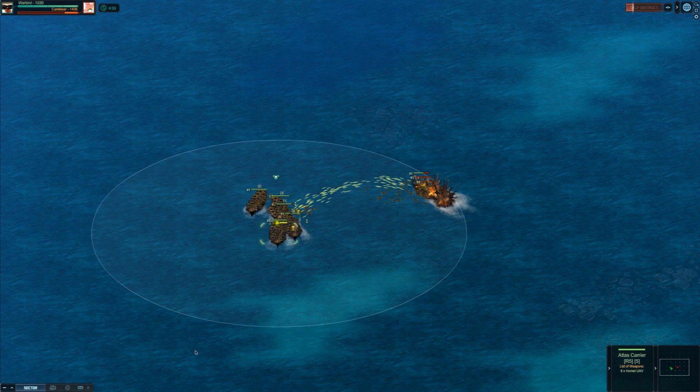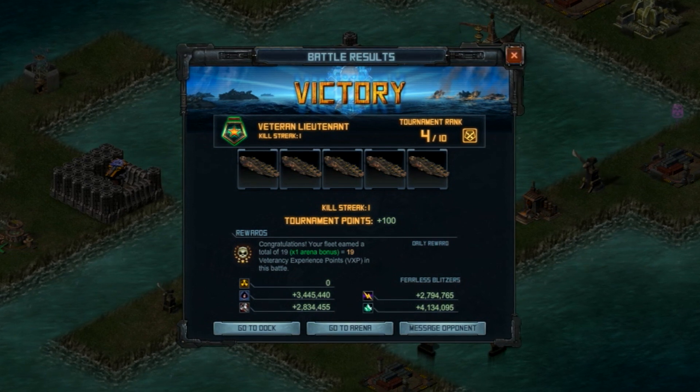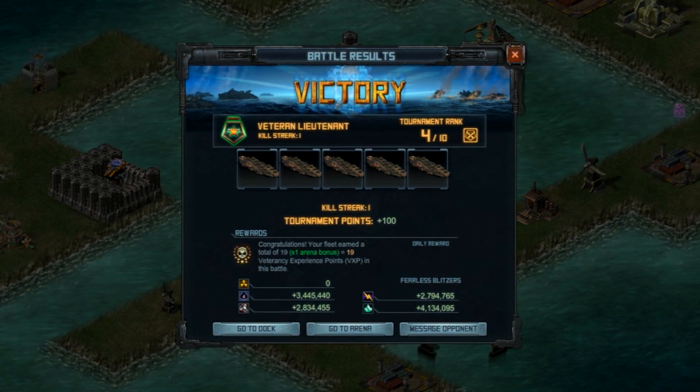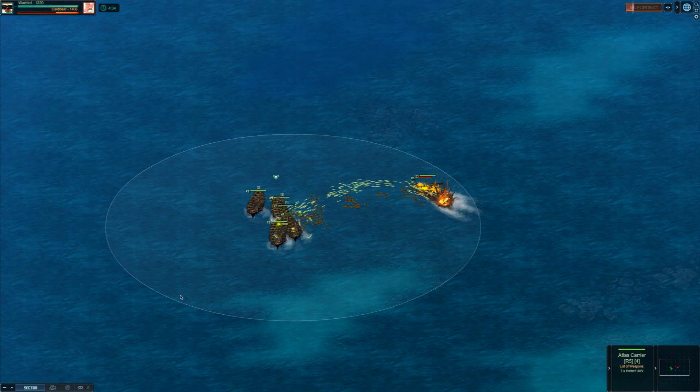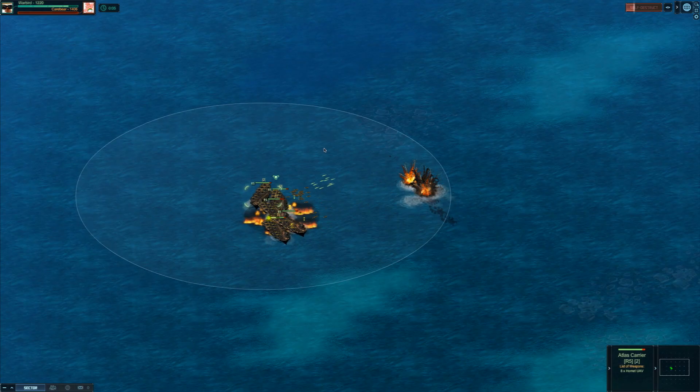Perhaps the most important update is how points are scored. This time, the number of points you earn in each match is directly tied to the amount of damage your ships deal in combat. This closes the exploit of players dropping a rocket and then just trying to run out the clock for a win.